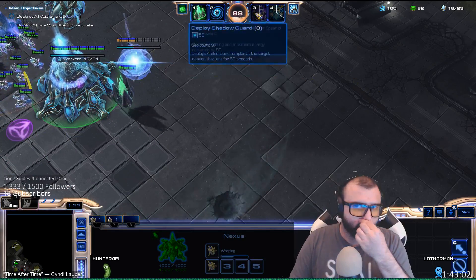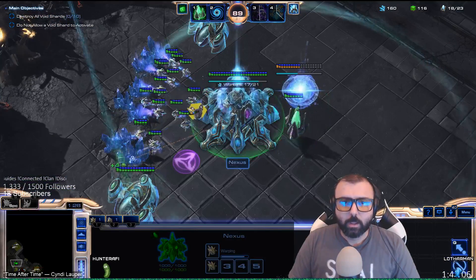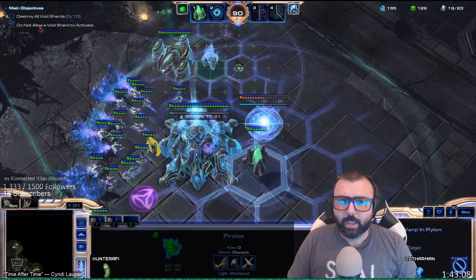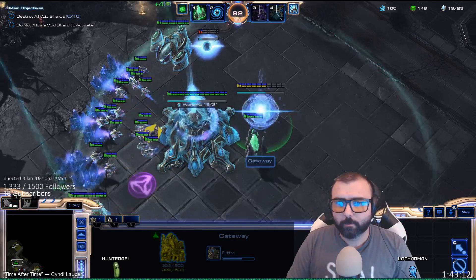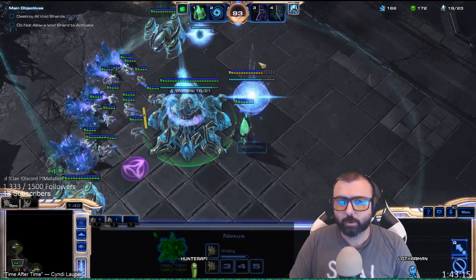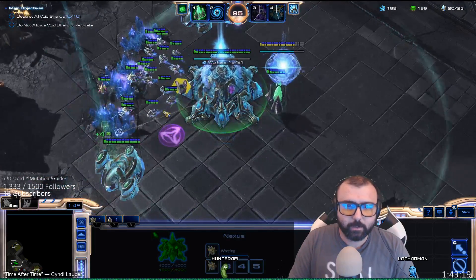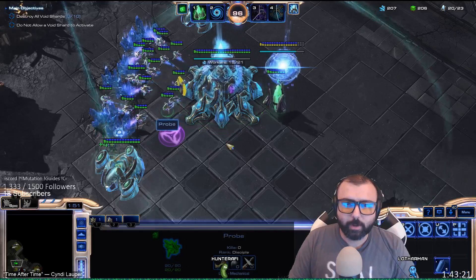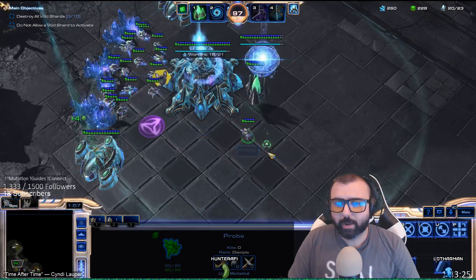So you're going to drop your shadow guard right on top of the enemy over here. At this point you can make a forge if you want to, if you know you're going up against a ground comp and you just want to do that, or you're doing specific speedruns where you just need to make nothing but DTs. But I prefer to do the pylon — it just makes it so you don't have to worry about a pylon later on.